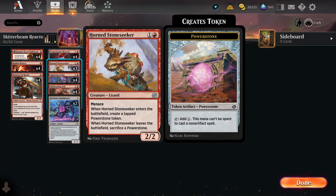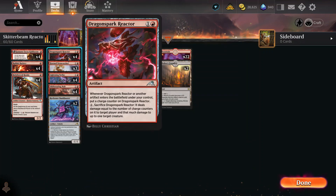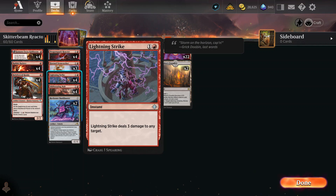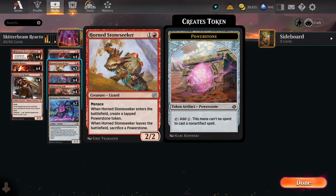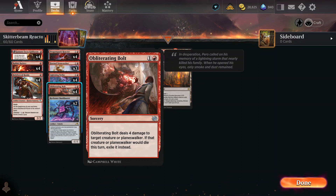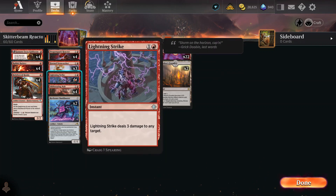Horned Stone Seeker is not an artifact, but he's only two mana to put out. He has Menace and he's a 2-2, which means it's going to be hard for people to block him. You could throw the Rabbit Battery on him, making him a Menace 3-3. Plus, he puts out a Power Stone, which is an artifact that will also increase the Dragon Spark Reactor. Lightning Strike blows away either your opponent or other creatures. Obliterating Bolt does four points of damage to target creature or Planeswalker, but it is a sorcery — it will also exile whatever dies that turn.